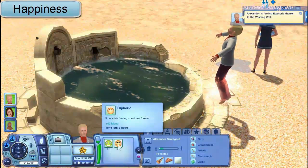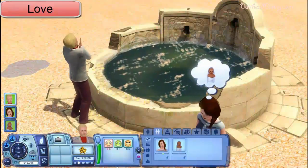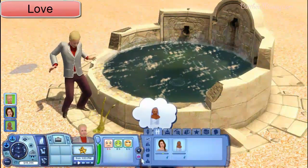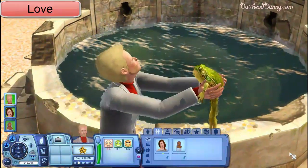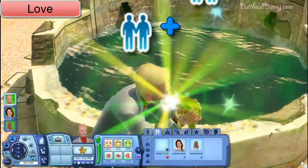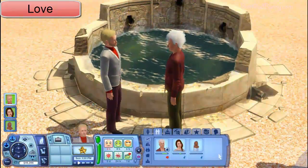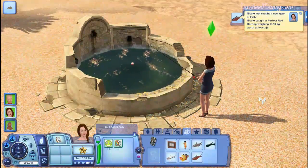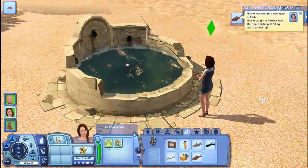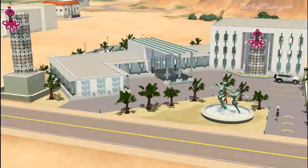Now he's wishing for happiness. He gets this euphoric feeling for six hours. I tried to do power, but nothing kept happening — so I don't know what happens with power, you can be surprised with that. Let me know if you guys got the power one and were successful with it — does it raise your career? And he's wishing for love, and this gorgeous little frog pops up. Look at his legs — that frog looks so real. He kisses it, and then the frog turns into somebody — a lovely boy named Havan. Also, she's level 10 fishing, so she's getting so many different kinds of fish, even that little gnome thing.